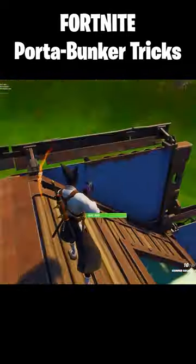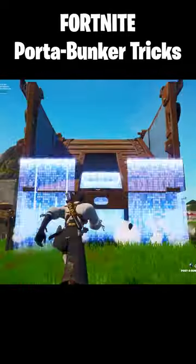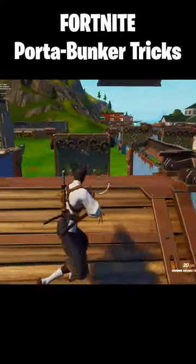You can stack port-a-bunkers vertically by throwing one straight down at the top of an existing port-a-bunker ramp, like this. You can also attach a port-a-bunker to any side of another port-a-bunker.